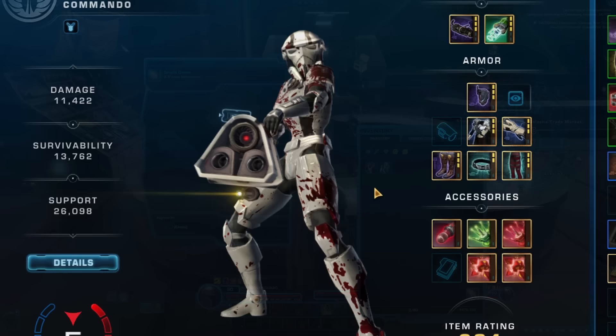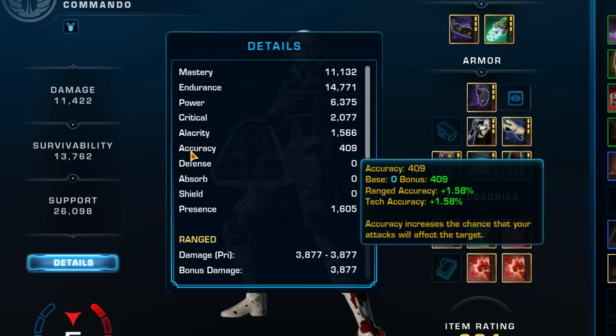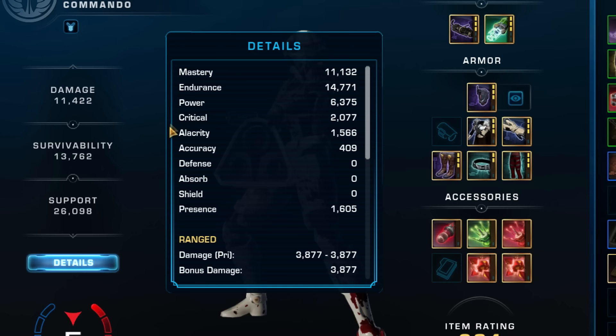Tip 82: Stats on gear can be confusing. Mastery, crit, and alacrity are good for damage or healing characters. Accuracy is what allows damage players to hit things. Endurance, shield, absorption, and defense are good for tanking characters. Don't mix and match these two types of stats — you don't need high endurance or defense if your character is damage-focused.